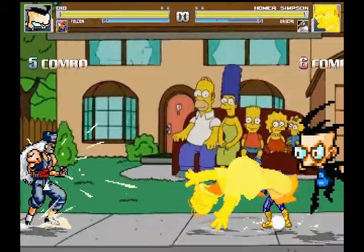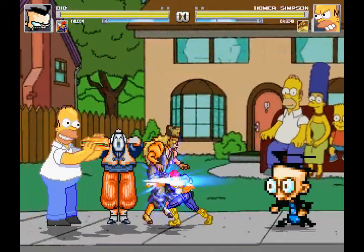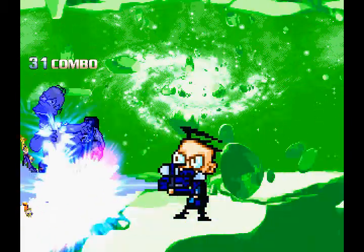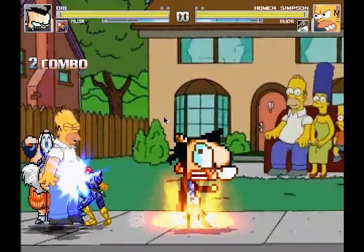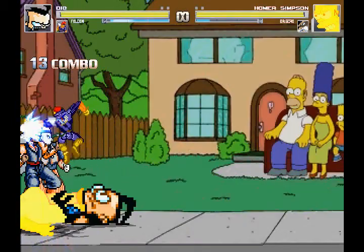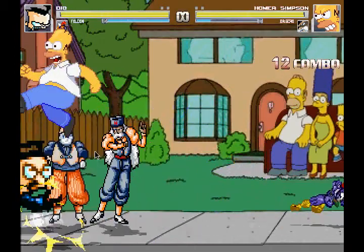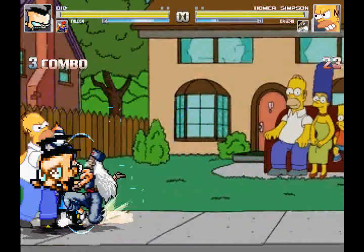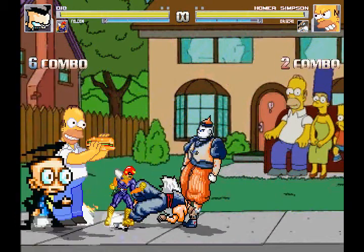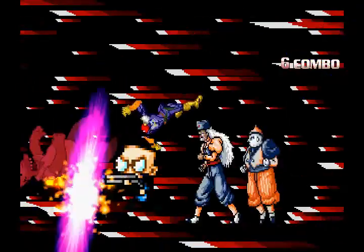The original creator of this version of Homer Simpson for Mugen is actually Spanish, but this version of Homer Simpson is an edited version of the original. Basically, the only thing changed are the voice clips — originally Homer's voice clips were in Spanish and they were edited so that he speaks in English now. But that's the only real thing they changed. It's essentially the Spanish version of Homer, just with English voice clips.